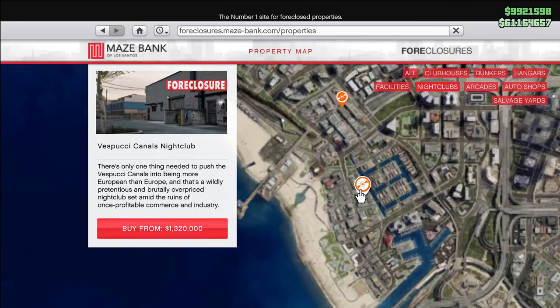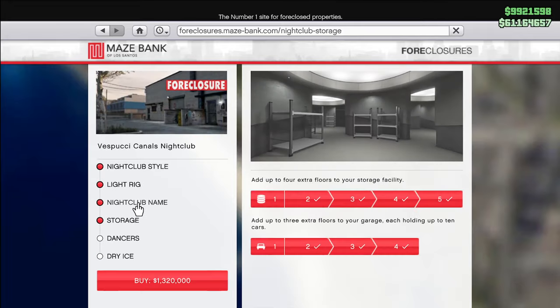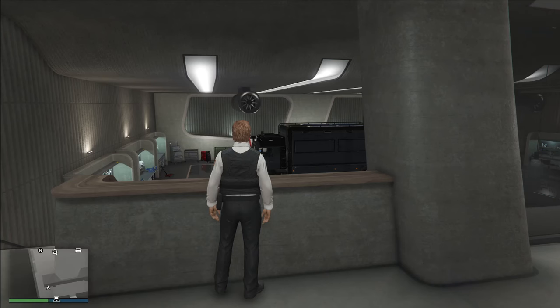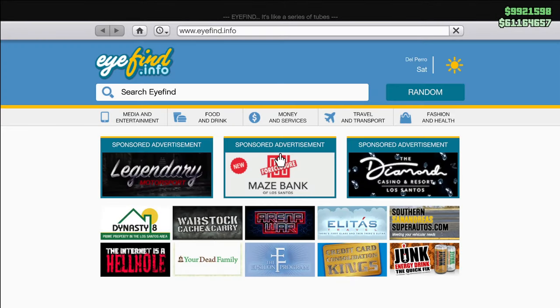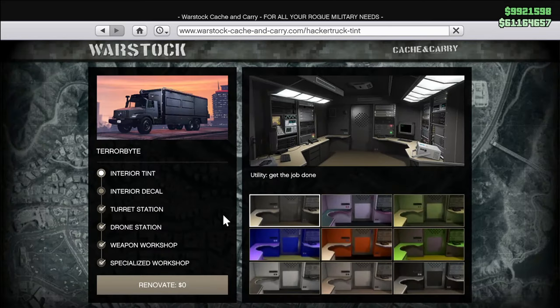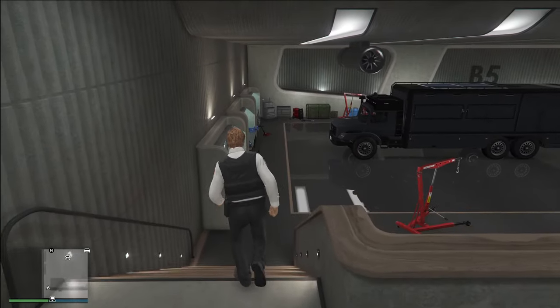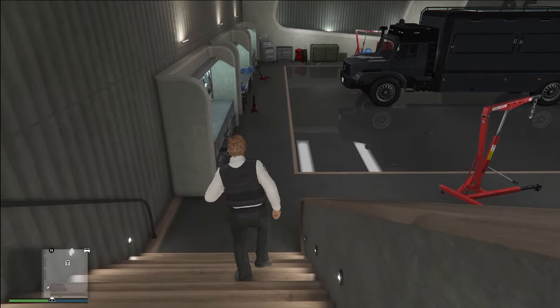Nightclubs are pretty inexpensive at around $1.3 million, and you don't need to purchase anything extra in the nightclub upgrade section to get the Terabyte. You purchase the Terabyte over at Warstock Cash and Carry — it costs $1.7 million. You also need to buy the specialized workshop, which is probably another $700,000 or so. So you're looking at close to $4 million to get the Terabyte paired with the nightclub.